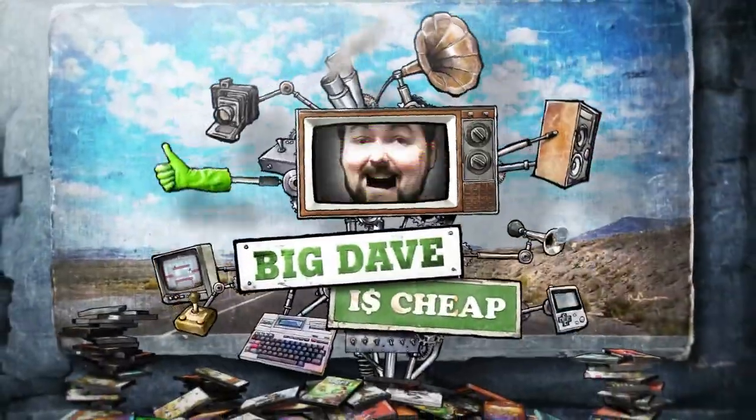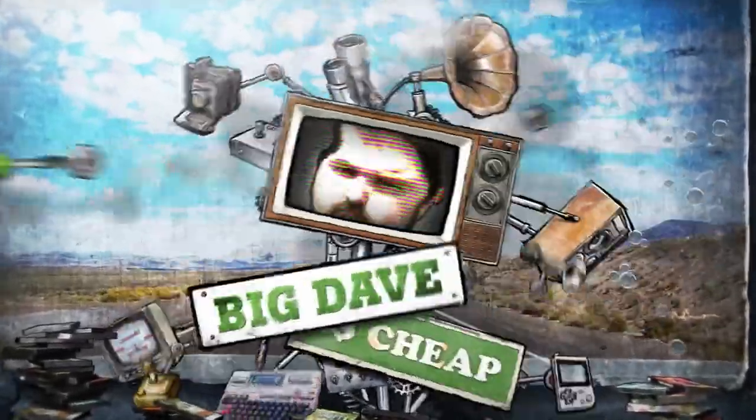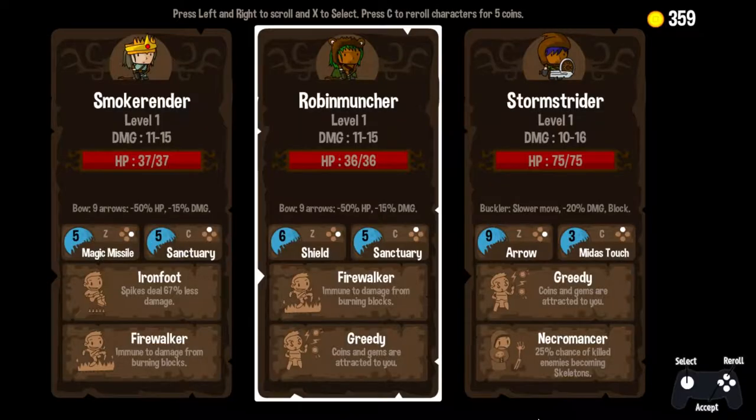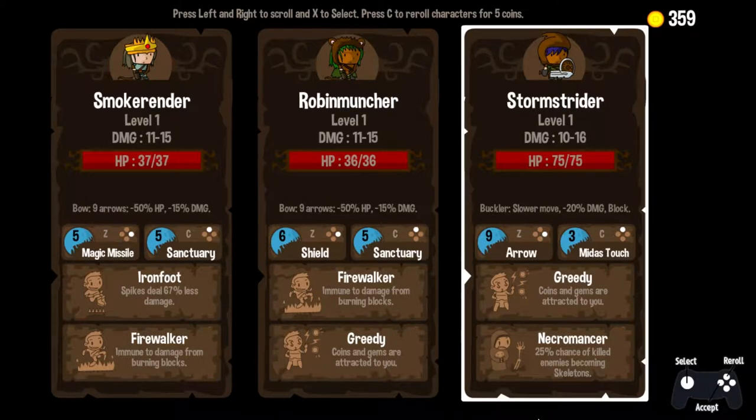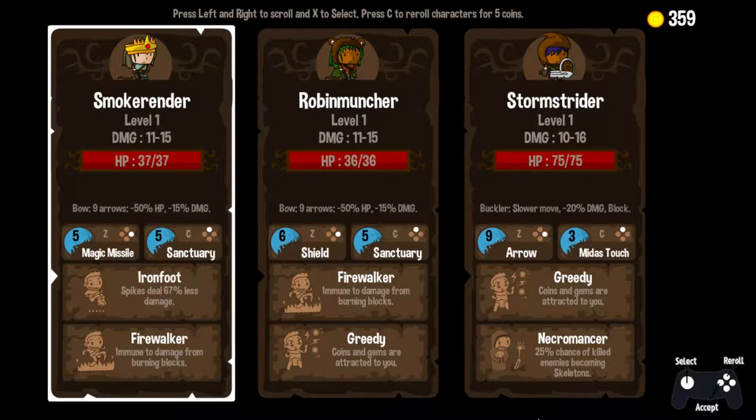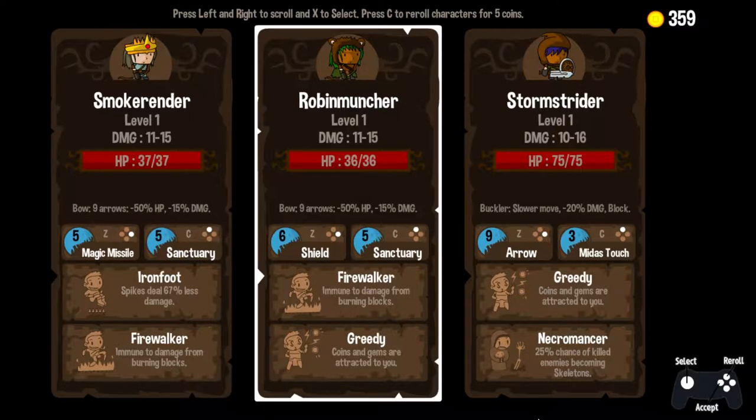Hello Internet, it's Big Dave here, and welcome back to more Vertical Drop Heroes HD. A little bit of an interesting — or you could say tragic — thing has happened. I've had a lost episode. I had a 20-minute run in which I played the same character for the whole time. His name was Al Muncher, he was glorious, and somehow the audio got recorded but didn't get saved. I generally record these in two or three game chunks, and somehow the audio for that epic run did not get recorded. So I am super sad about that.